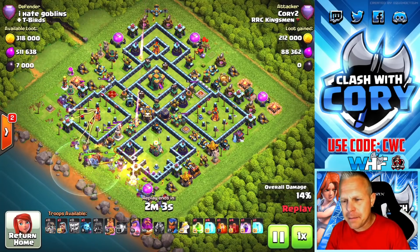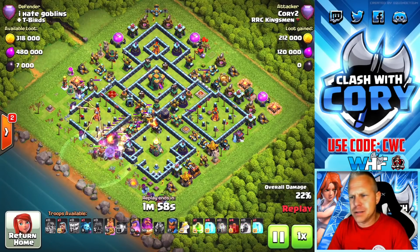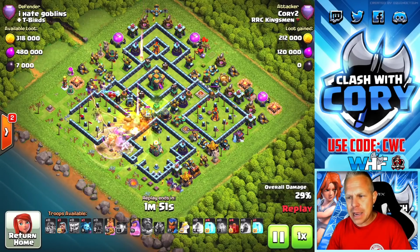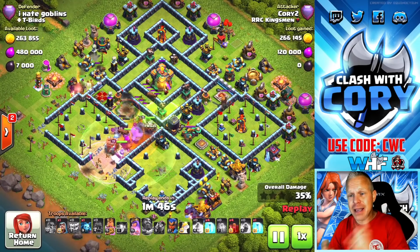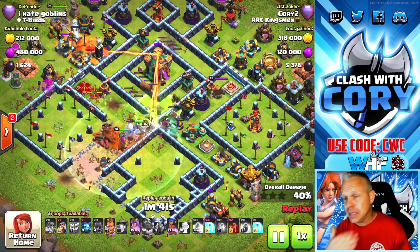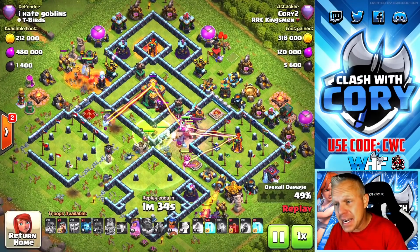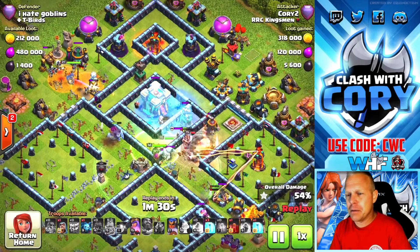A lot of times when I come up with armies and I'm trying them out, they're just not that good, so I never end up releasing them as a video. I don't want to release armies that aren't going to be working for you guys. This one I didn't know if it was going to work, but all of a sudden I cooked it up and just started wrecking Town Hall 14 bases. Yetis are not only tanks but good aggressive attackers — as they're dying, they're releasing all these Yeti Mites to take out defenses. When you add up 15 or 16 Yetis, that is a ton of Yeti Mite damage.